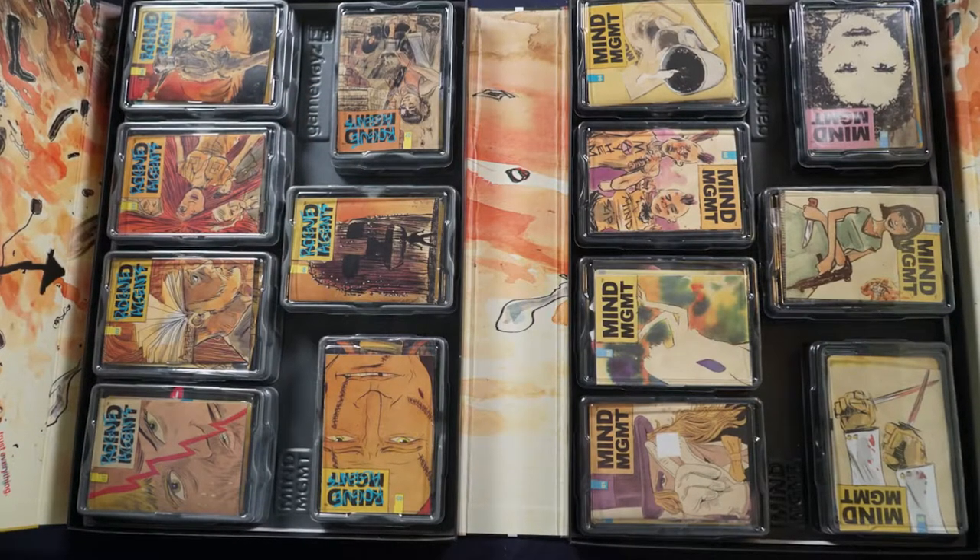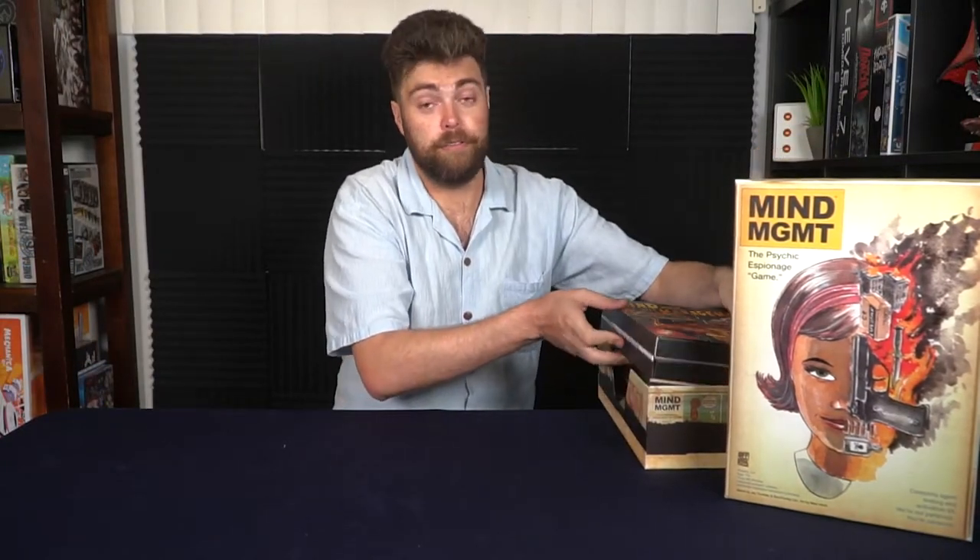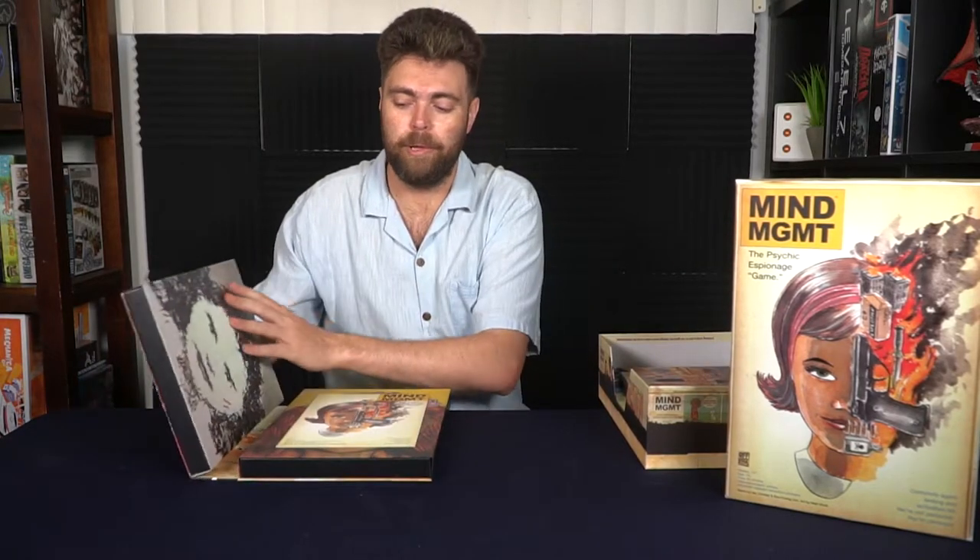MindMGMT — this is by Off Page Games, designed by Jake Hormier and Senfu Lim, with art by Matt Kindt. This is a one to five player game for 60 minutes, ages 13 and up. It is a game in which you are attempting to find players — kind of like a Dracula or Mr. X game — a hidden movement style game. You're going to be playing as either somebody attempting to find the person on the board, or somebody attempting to hide from other players on the board.